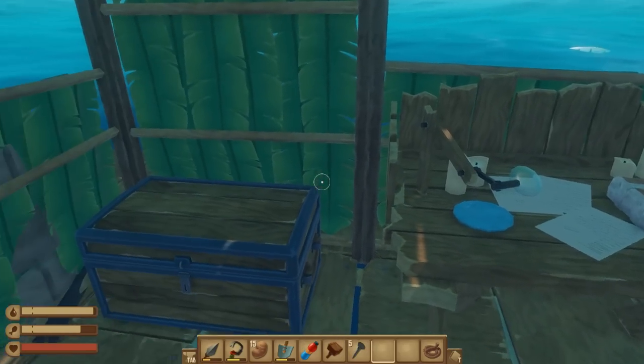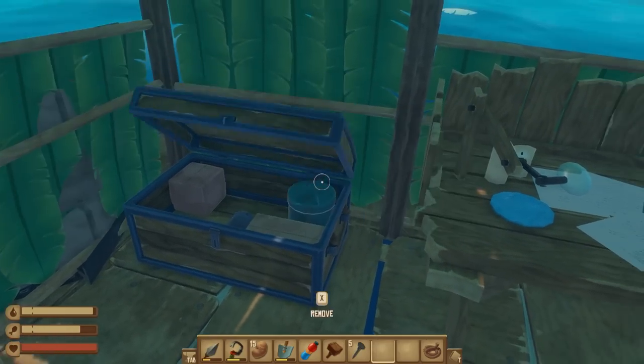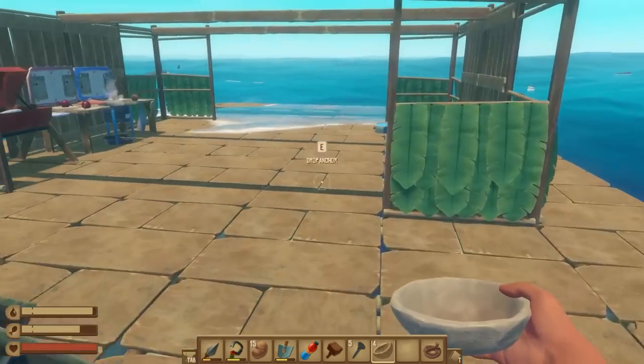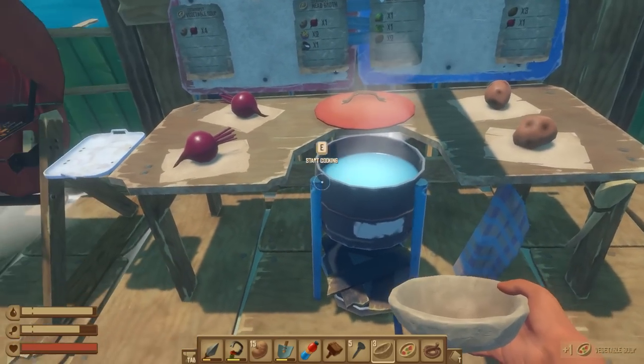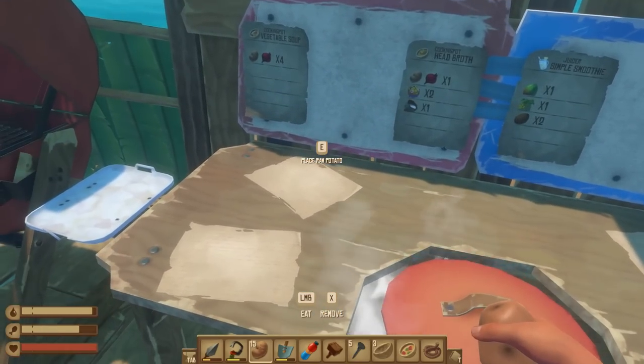We just need some clay — we've got clay bowls in that storage in the middle. Yes we do, marvelous. Get some clay bowls, pick up the vegetable soup, and start cooking again — very nice.